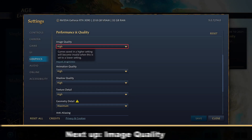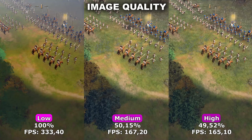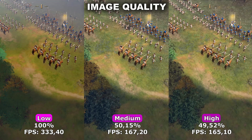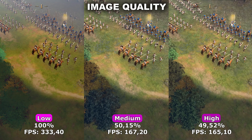The first setting we'll be taking a look at is Image Quality. Image Quality controls the overall quality of the game. This is one of the most important settings in the game because what you set it at can determine whether or not you'll be able to continue to play on your save.